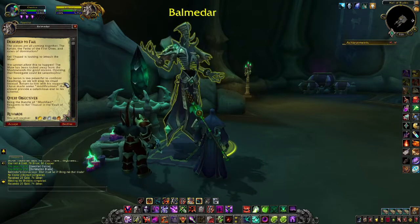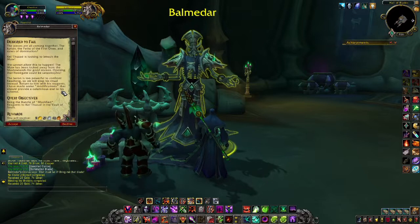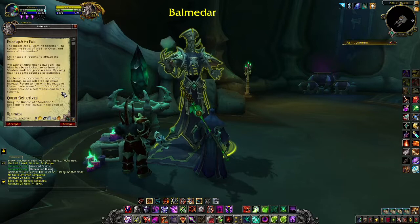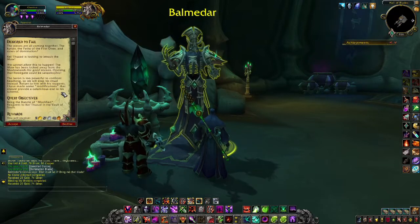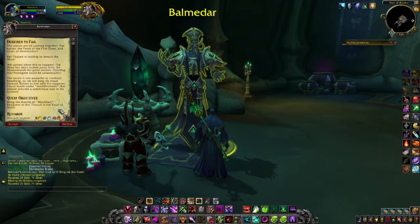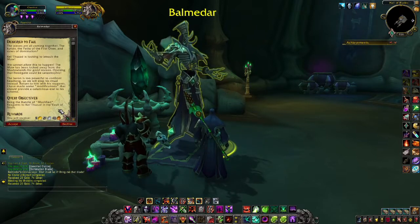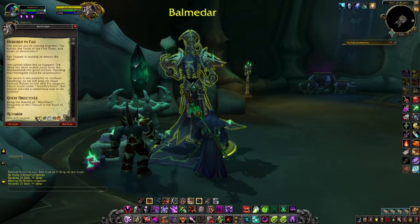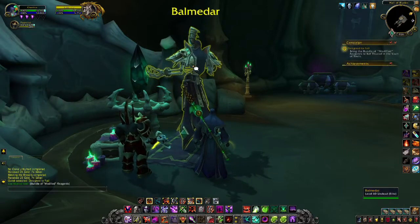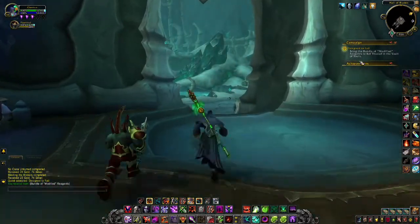The Baron is too powerful to confront head-on, so we will stop his ritual instead. Return to him with his reagents — I have made some modifications that should prove a calamitous end to his scheme. Quest objective: bring the bundle of modified reagents to Kel'Thuzad in the Vault of Souls. So we're going to try and ruin the ritual for him — that at least puts him back, hopefully. This is an alliance of convenience. Yes, we know it's an alliance of convenience — you keep telling us that, because we don't trust you.